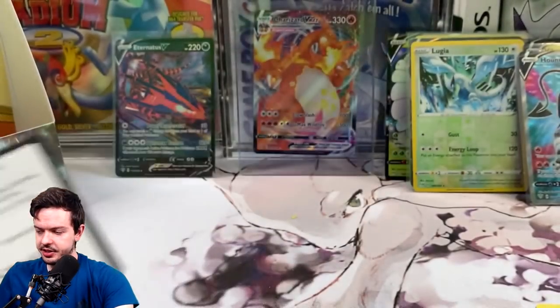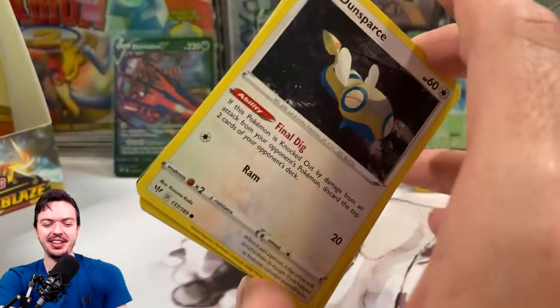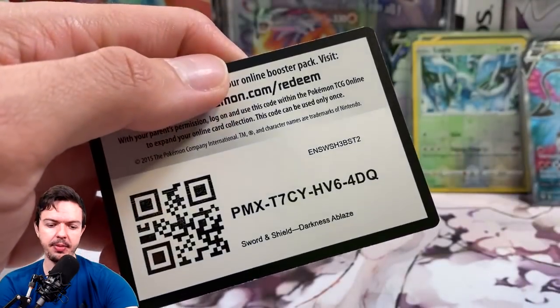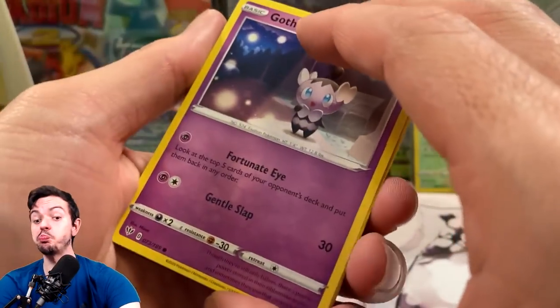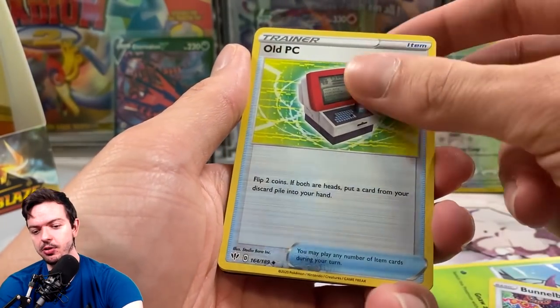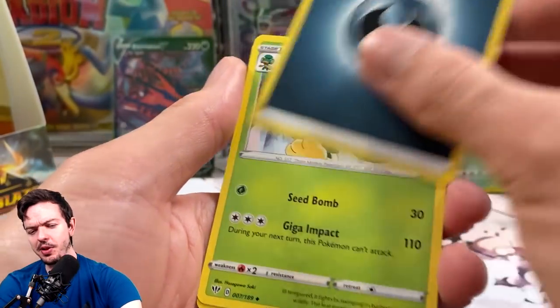There's the Uncommon as well. We should at least get one more. And Pharamp, then Flygon in the back. Can we end up with one more hype pull? It's a question every collector has. Cubchoo, Wimpod, Bunnelby, and Golisopod. I don't get Golisopod — do people like Golisopod? That's a question I have for you.